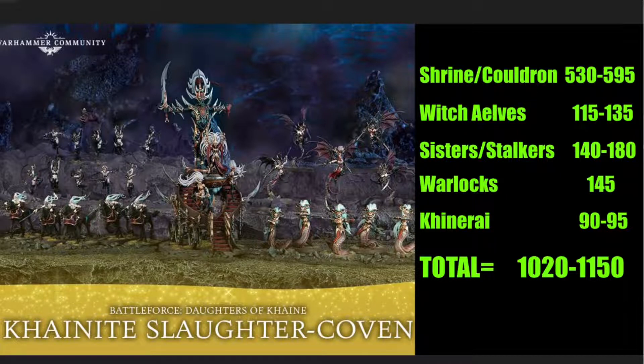For the Khinerai, you can build either the Heartrenders or the Lifetakers from the same multi-part kit, depending on whether you want ranged throwing javelins or close combat. They're not bad — quick, and it's nice to have a flying unit. They come in at 90 to 95 points, so they're pretty cheap.